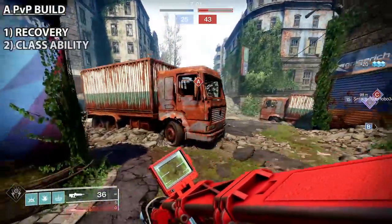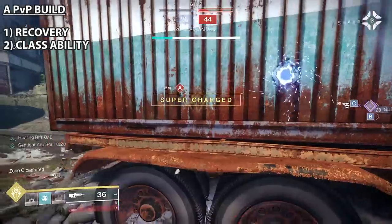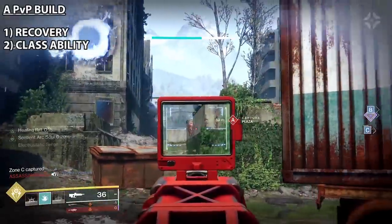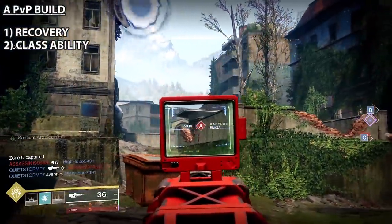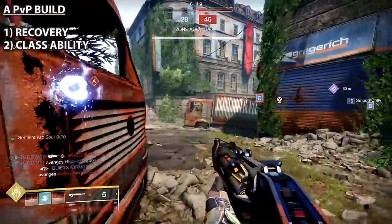The second thing is going to be your class ability. The cooldown for your class ability is tied to your class stat: Hunters need mobility, Titans need resilience, Warlocks need recovery. For your class to perform at peak potential you want these stats to be as high as they can be. Hunters can dodge more, Titans can pop more barricades, Warlocks get more rifts.